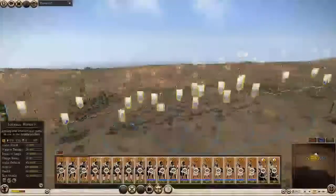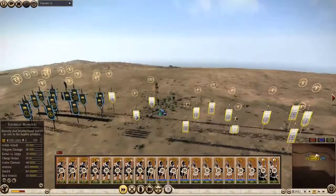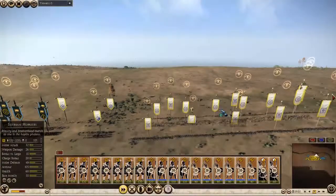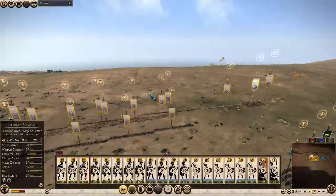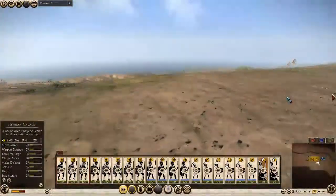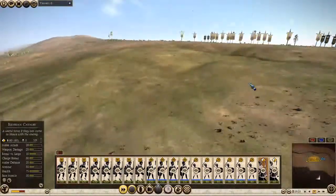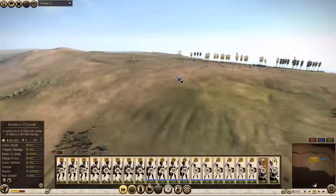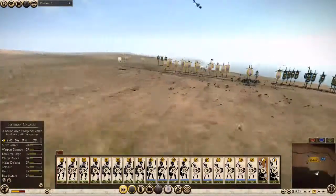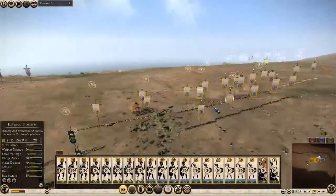And here we go. Can't see anything yet, so we'll just move up. General advance. Let's do some scouting here. We should move up to about here to take advantage of the terrain.